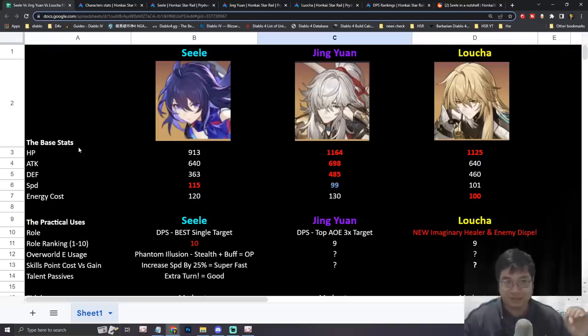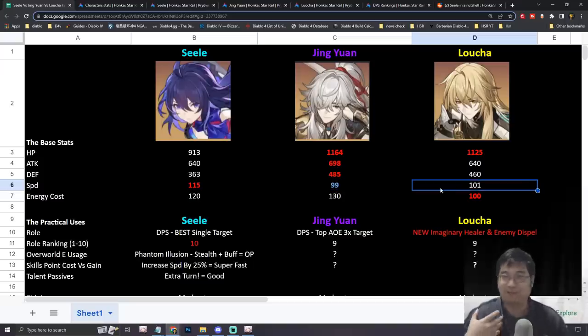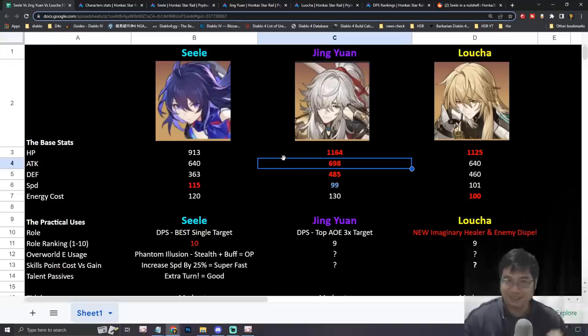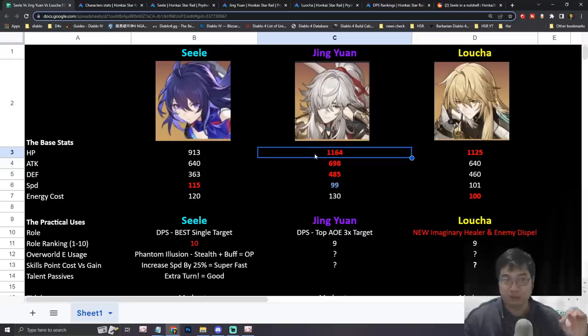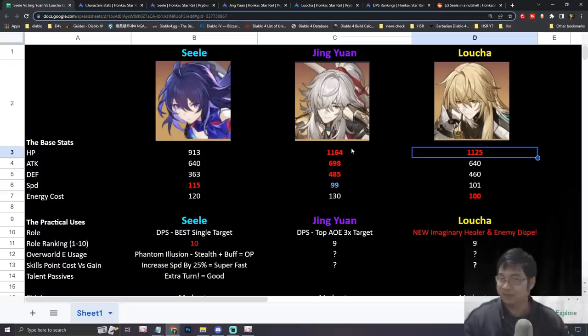Looking at the base stats, Seele has the highest speed of 115, which is much higher than Jingyan who is only at 99. Lucha is pretty standard at around 101 — not the fastest but not the slowest. One thing to notice about Jingyan is that he has really strong base stats including very high HP, very high attack, and very high defense, matching his role as a general — very durable and defensive, but very slow.